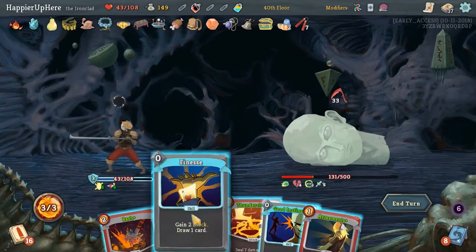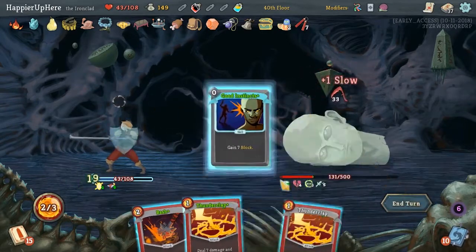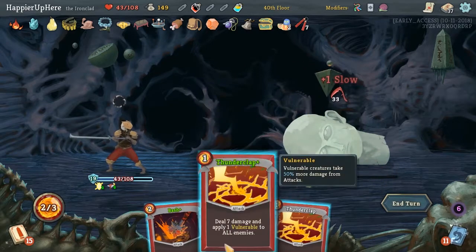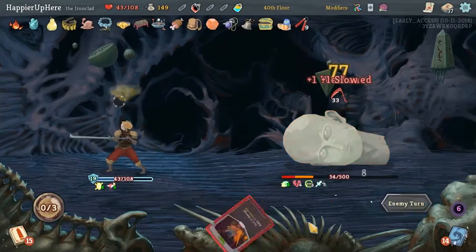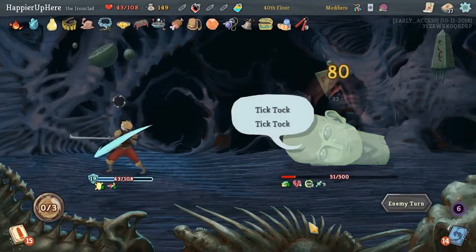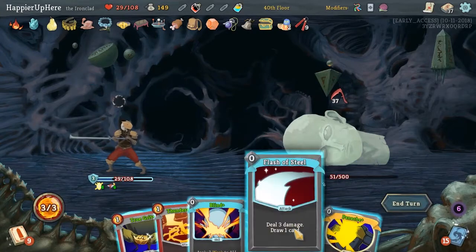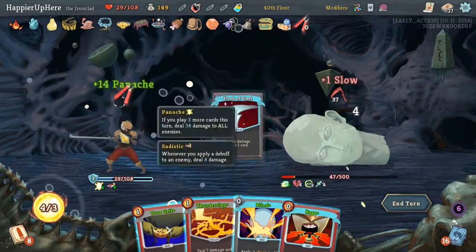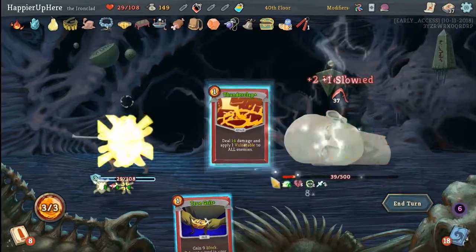33 incoming. Let's Armaments first. Good Instincts and then two Thunderclaps. 37 incoming. Panache, Flash of Steel - this is a very late Panache. Blind, Thunderclap for kill. Yes! That was a tough fight.